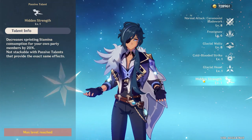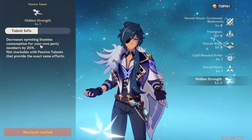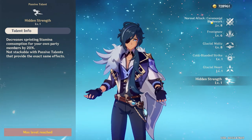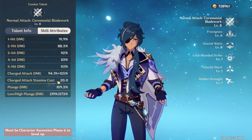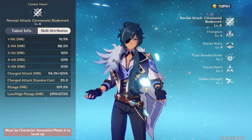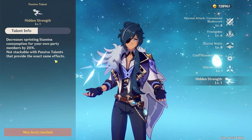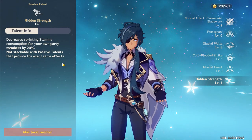His passive talent reduces sprinting stamina by 20%. You might think that's irrelevant, but since he uses charge attack spam as his primary means of DPS, having that stamina reduction on sprinting makes him able to use his charge attack quite a bit more, which is obviously very useful.